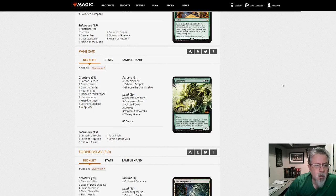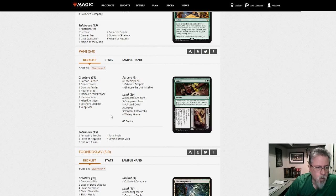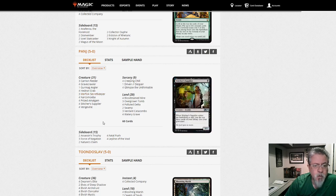Panjay with Vengevine self-mill — it's dredgeless dredge. Not Hollow One either. Just trying to mill yourself and get creatures for free, using Glimpse mostly targeting yourself. If you like free creatures, here's your deck.